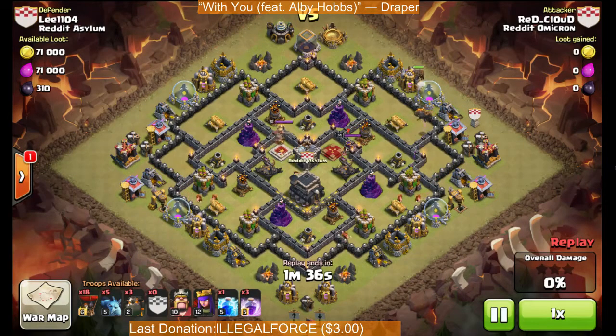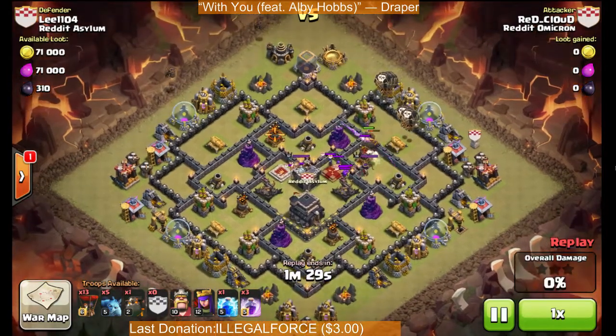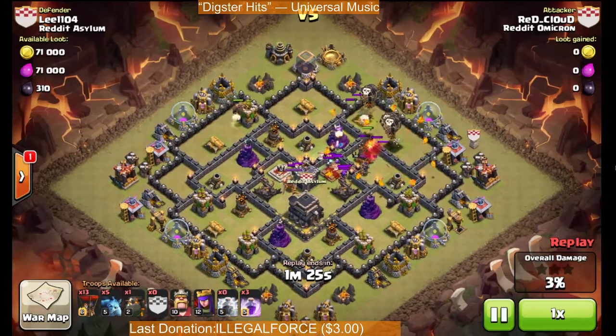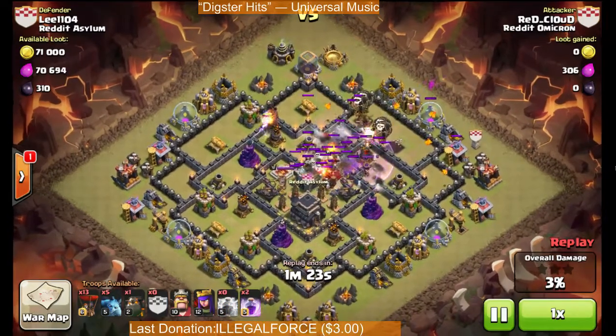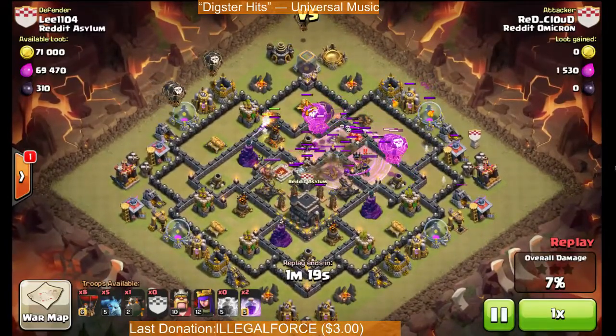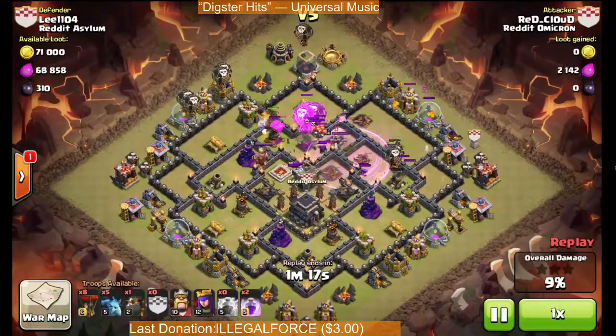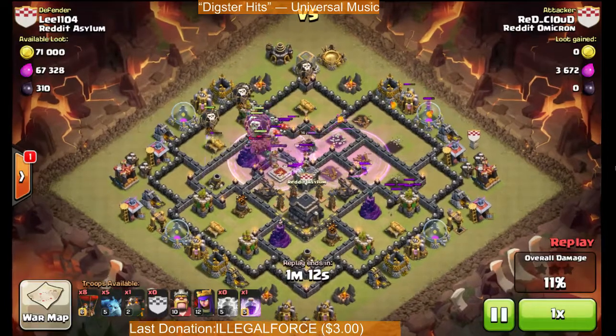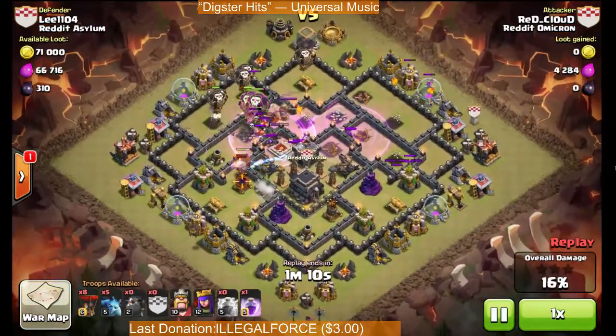Another thing was the Archer Queen was right next to the Air Defense, so some drops from the Balloons might actually take her down. You'll notice here I just put two Hounds down. When my Balloons started to approach that Air Defense, I dropped the next two down at an angle. My Lightning came in and took out the enemy Clan Castle. Now the Hounds are rotating around the base just like I want them to, and I'm bringing in Reinforcement Balloons as needed.